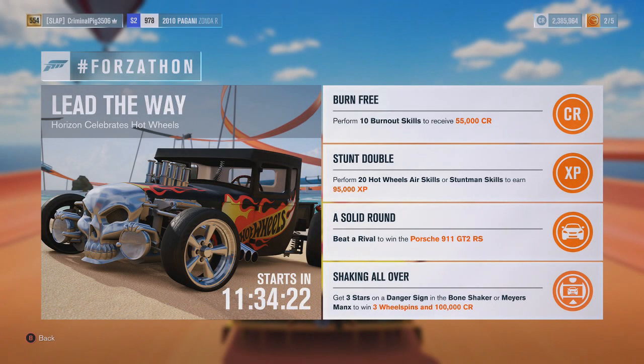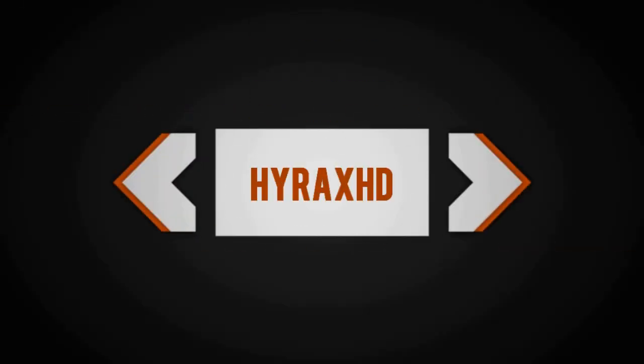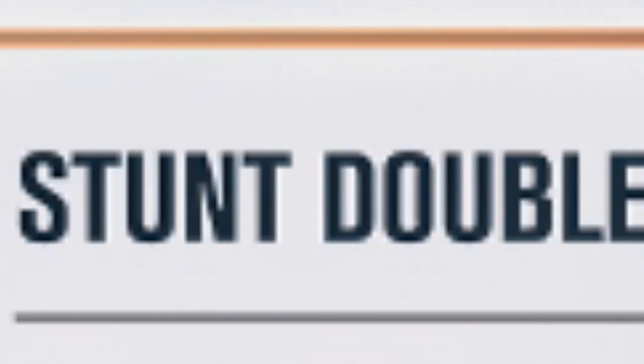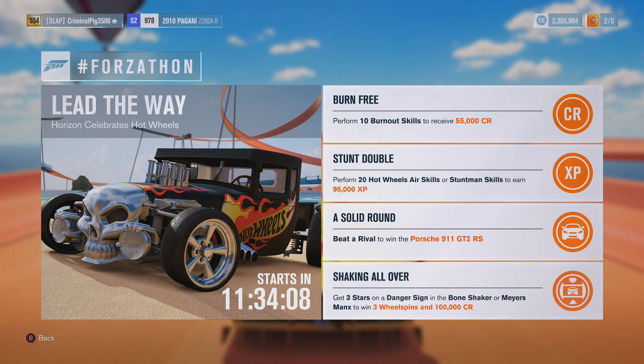Welcome back to another video. This weekend's full of fun is called 'Lead the Way.' One of the challenges that involves getting skills is called 'Stunt Double' — you need to perform 20 hot wheels air skills or stuntman skills to earn 95,000 XP, which is quite a lot of XP.